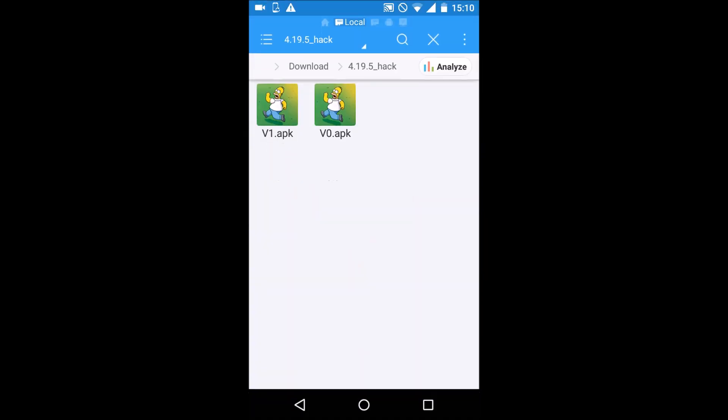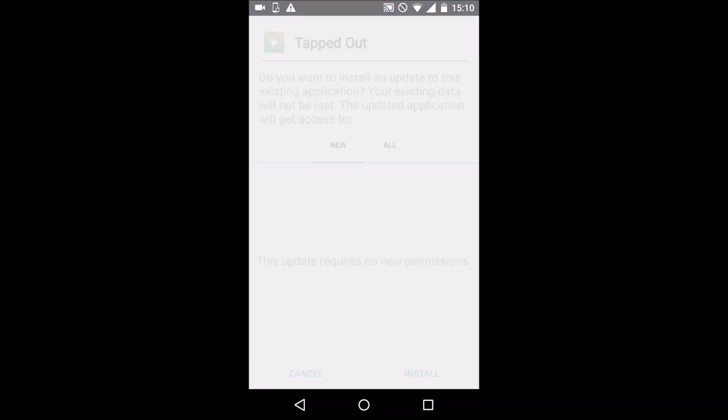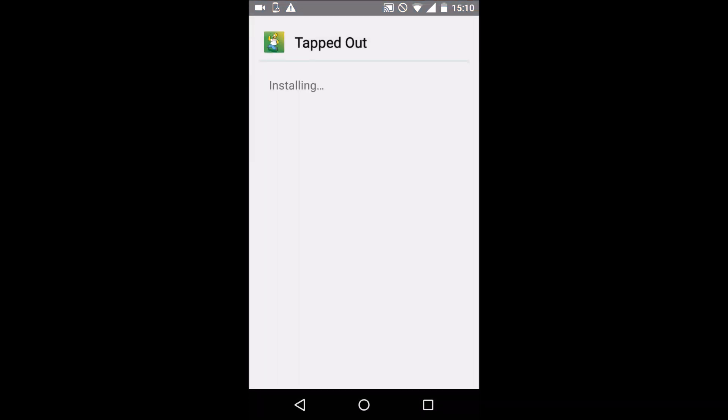Go back into File Explorer and run v1 install. Wait again for the in-game updates to finish downloading.